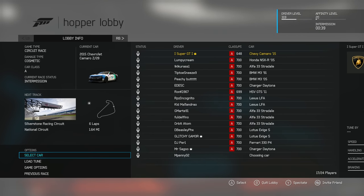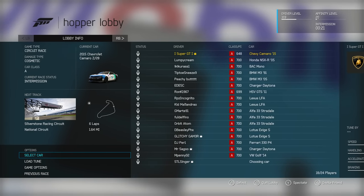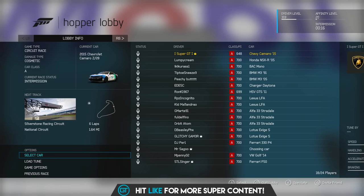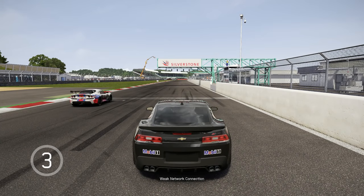We have a couple of Alfa 33 Stradalés and one, two, three, four Lotus Exiges. Now if any of those Alfa 33s get beaten by me, they've got to take the disc out of their console and snap it in half — that really is the best thing they should do. They should not be losing to me in that car, and if they've downloaded the game, they just have to smash up their console.